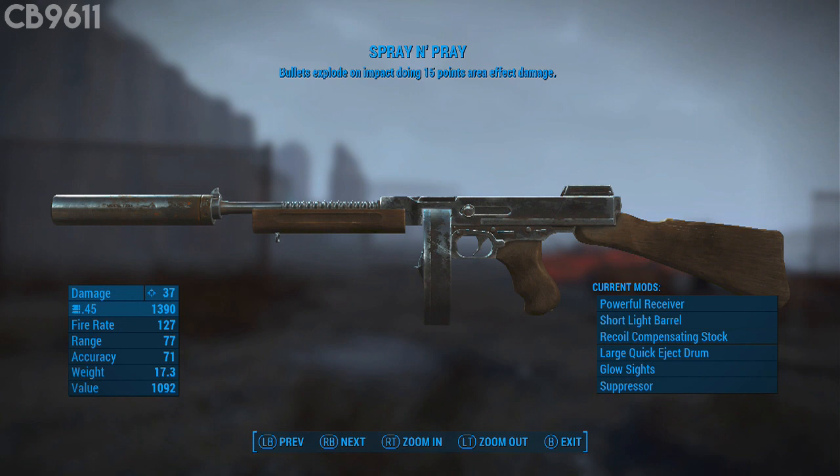Coming in at number 2 is Spray and Pray. The reason this weapon is a must-have is because the bullets explode on impact, doing 15 points of area effect damage, which makes it a DPS beast. The rate of fire combined with that perk equals total annihilation — I've seen alert queens go from full health to dead in about 5 seconds. It's got a 100-round magazine. Words cannot describe the glory of this weapon. It can mow down anything in your path: deathclaws, legendary deathclaws, anything ridiculously overpowered.